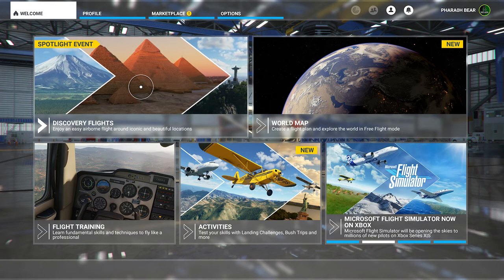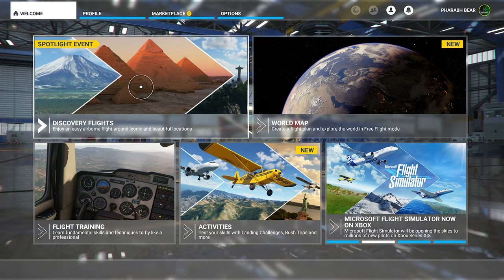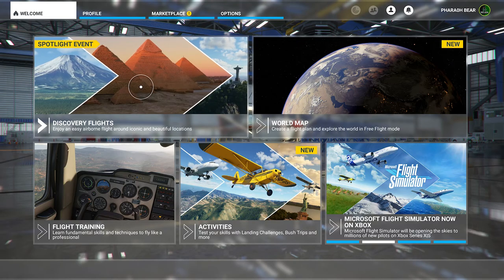Hey guys, Barry here from TGS with a Microsoft Flight Simulator video. We're gonna try landing in the Lincoln Memorial Reflecting Pool in DC in a Cessna 152, just because why not?